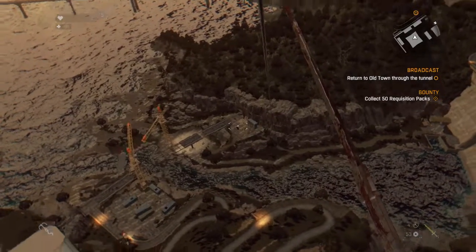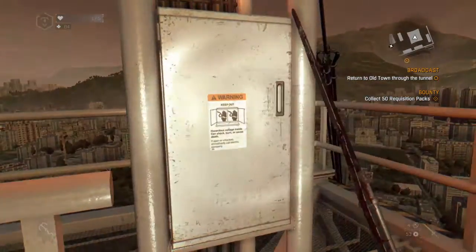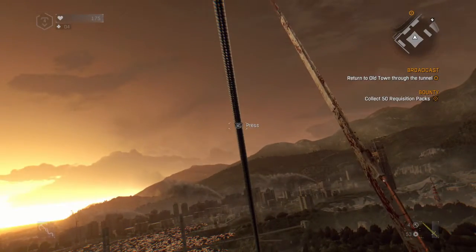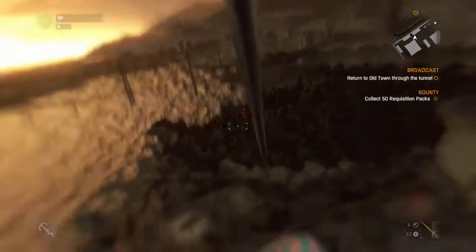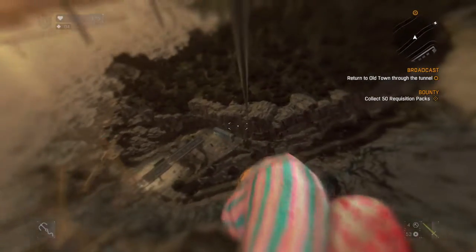In order to get inside the tunnel, you have to get to the point where you come up here and do this thing where you get that little cutscene. You're going to get notified by Savvy or whatever to take down the zipline and to go into the tunnel, which we're going to do right now.